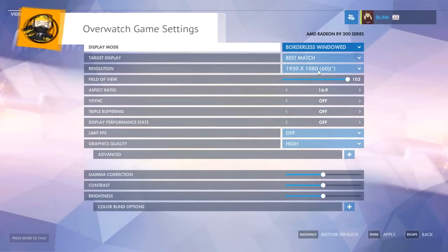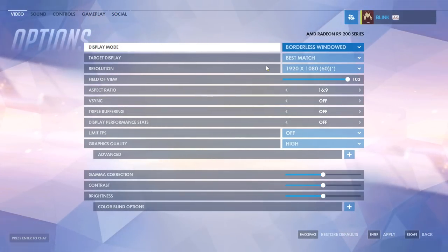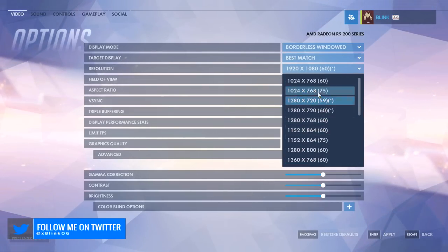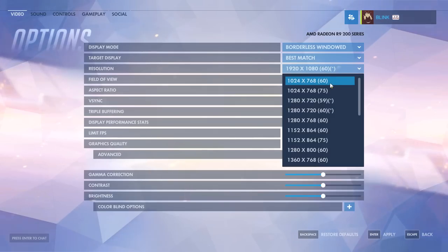The first method is to modify the in-game settings. Click Options, then change your resolution to one of the lower numbers, like 1024x768. This will greatly increase your FPS. It will make your game look a little different in sizing and quality, but you'll notice a big FPS boost.